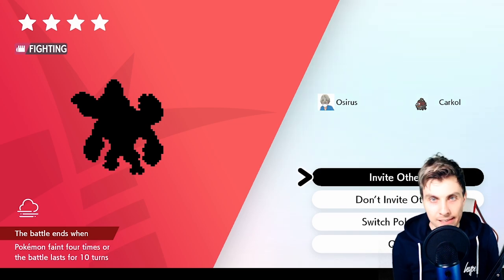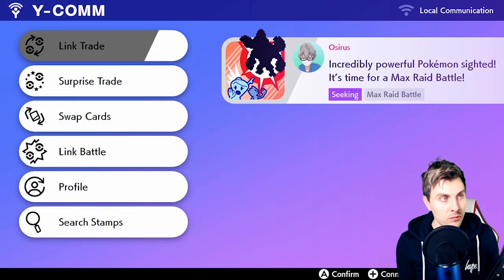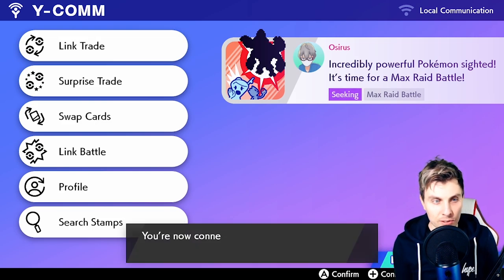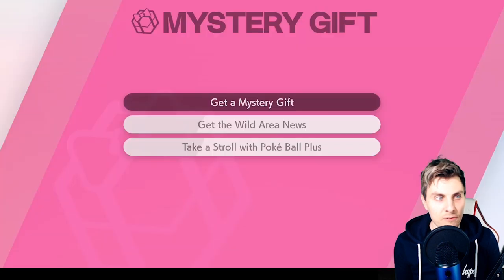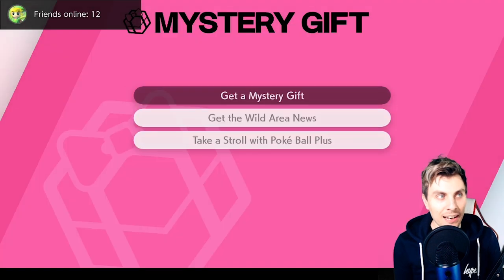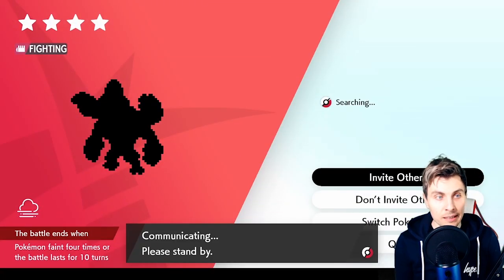After you've done the update, you just need to go online — as you can see here — or you can go through the other method: go to your menu screen and select 'Wild Area News' via the Mystery Gift option. That will do the same thing — it will update and populate the dens with the new events.